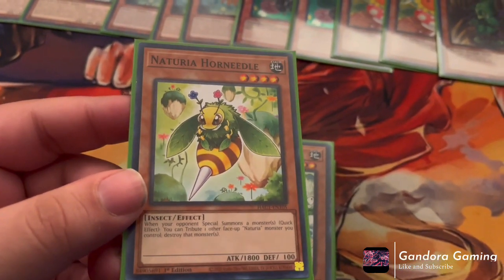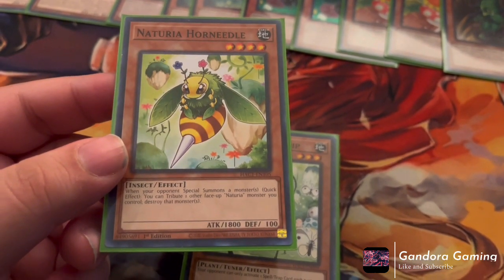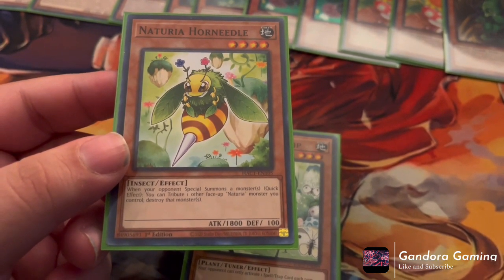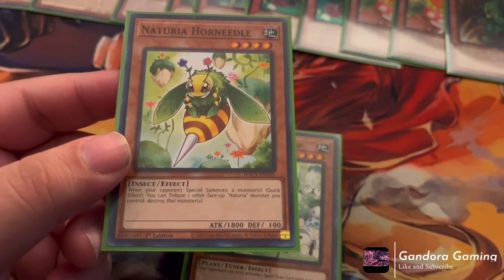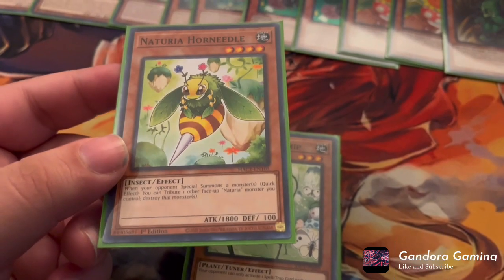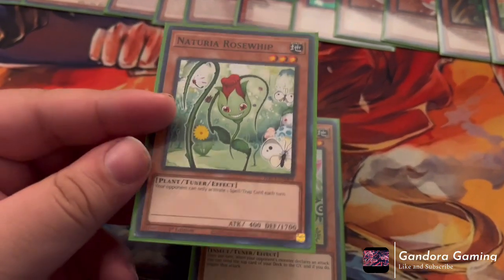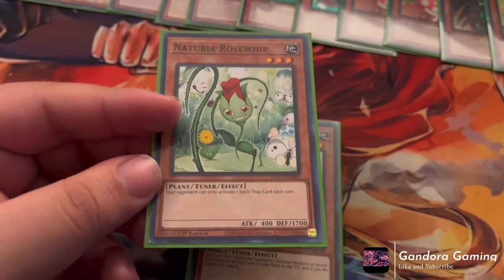Then we have one Horn Needle. Horn Needle is a really good card — our biggest beatstick among the Naturias, a Level 4 with 1800 ATK. When your opponent's monster attacks, as a quick effect you tribute one face-up Naturia and this card to destroy it — fantastic effect plus 1800 ATK pushing for game.